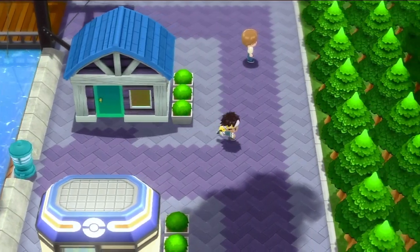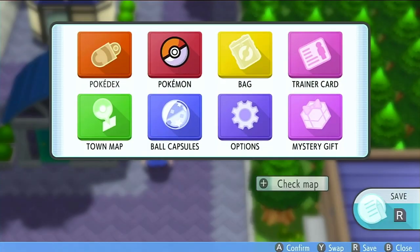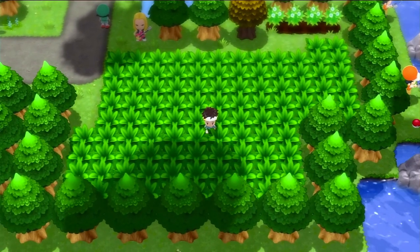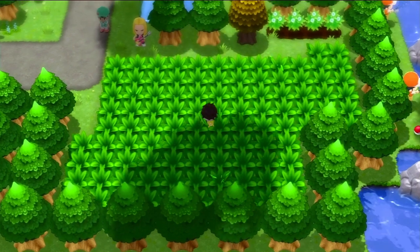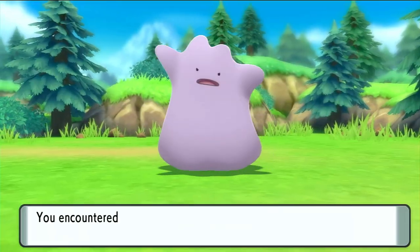We're already pretty much right where we need to be. First, you're going to want to put a fast Pokémon at the front of your party, specifically because you won't always encounter a Ditto immediately and you want to be able to run from other encounters. Head over to the route right next to Canalave City — Route 218 — where you can encounter Ditto. Important note: you can only get Ditto through the Poké Radar here, so turn on your Poké Radar and try to get a Ditto. I was running around for two minutes before I realized that!